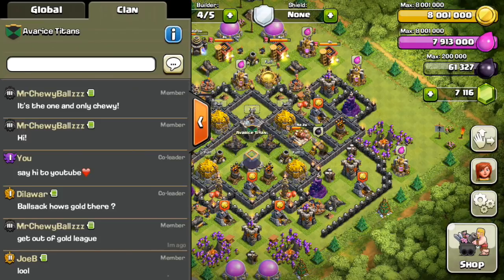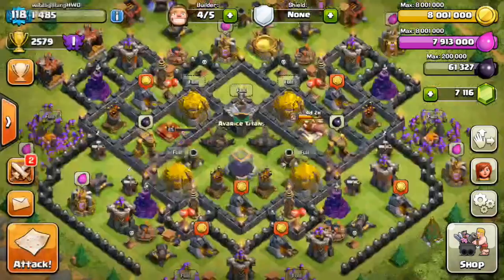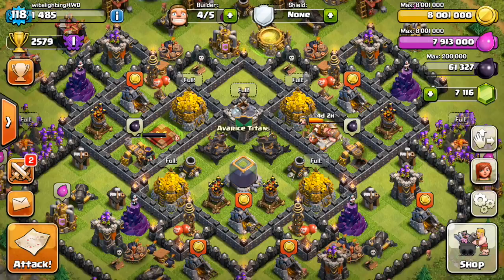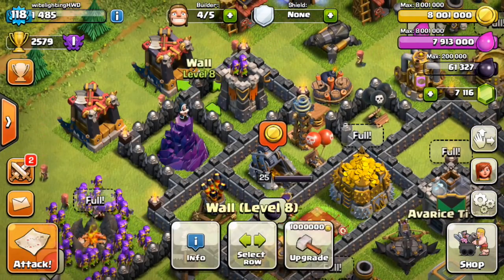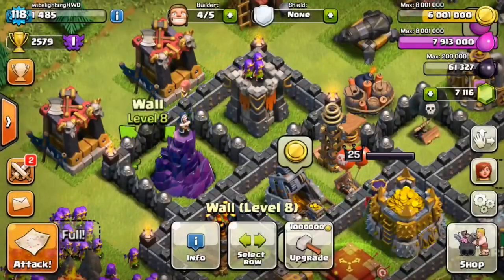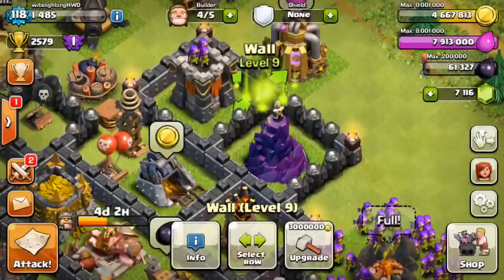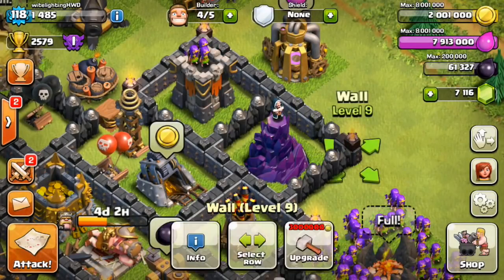The army composition is 220 archers and 4 lightning spells. I usually keep minions in my clan castle because they fly over the walls and clean up stuff the archers didn't get — archers will usually take everything along the outside of the base, but sometimes miss stuff on the inside, which is why minions are handy. King and queen — you don't need them for this strategy, but heroes are obviously helpful for any strategy.